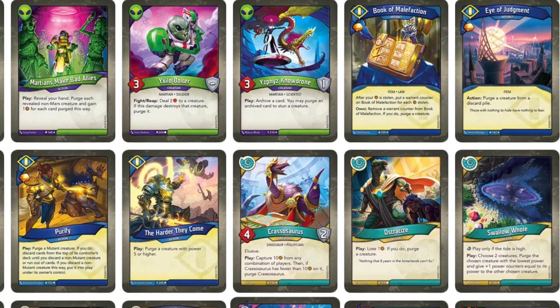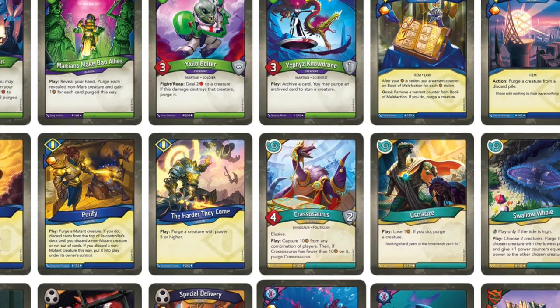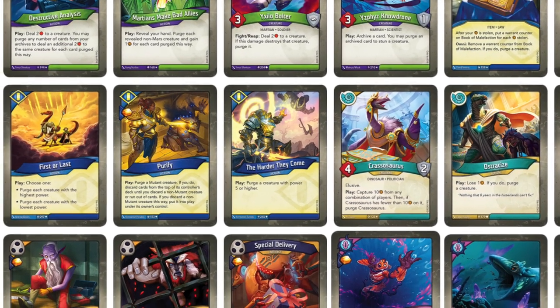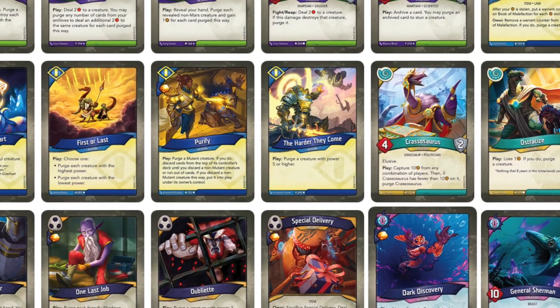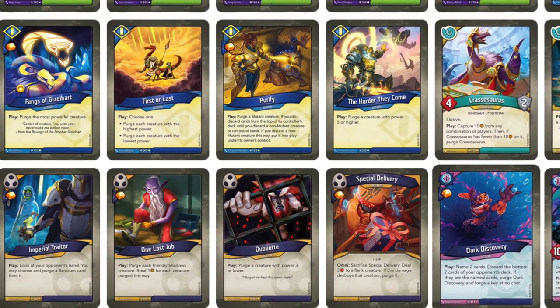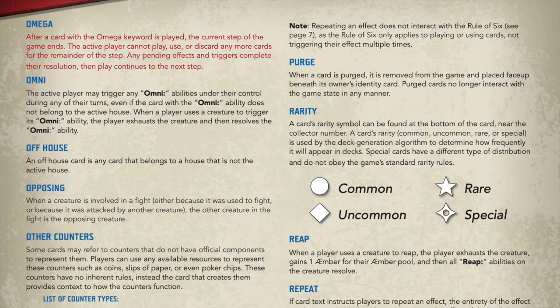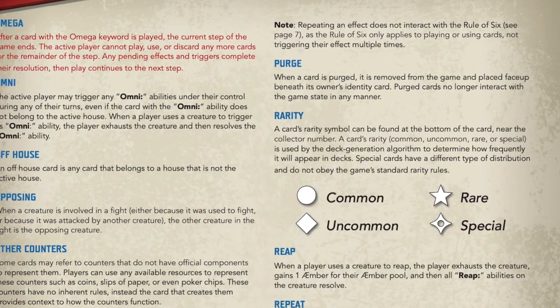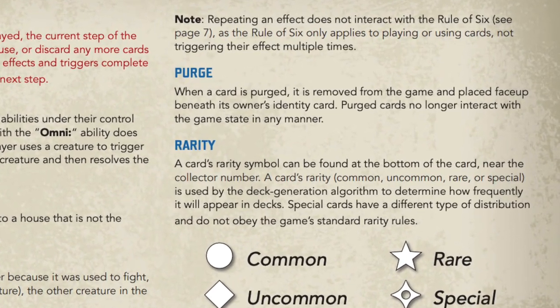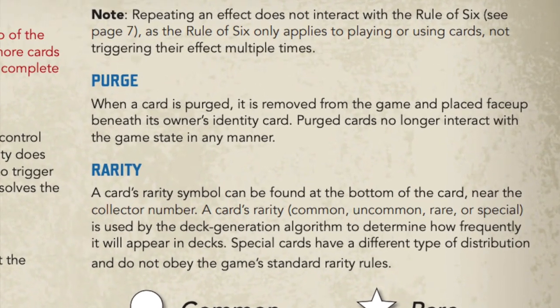Permanently losing key pieces of your deck can be utterly crippling to your deck's game plan and your gameplay in general, and it's for this reason that purging isn't seen very often, showing up on only 50 of the over 1400 cards in Keyforge, with over half of them being rares. Today we'll be taking a look at the purge mechanic and how it's evolved over the game's history, starting with Call of the Archons.